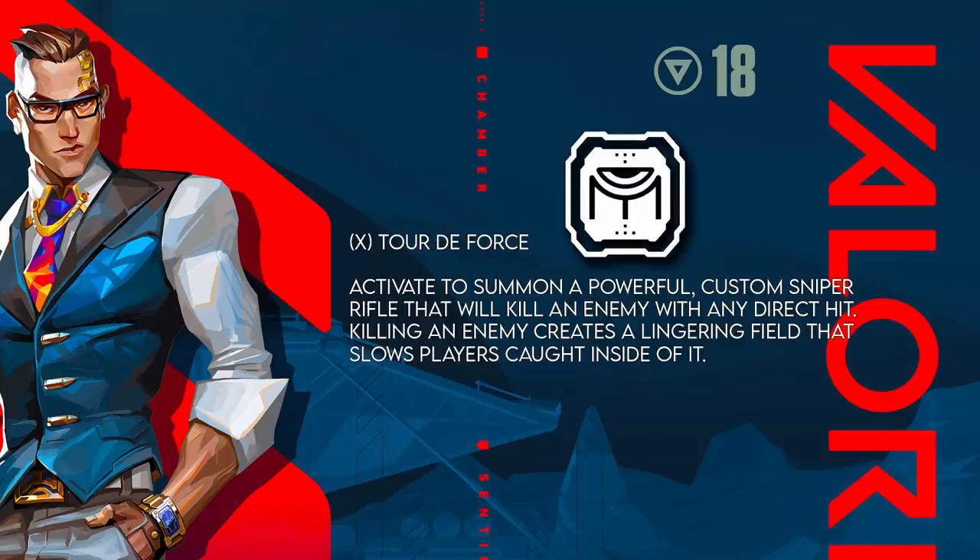The ultimate is called Tour de Force. Activate to summon a powerful custom sniper rifle that will kill an enemy with any direct hit. Killing an enemy creates a lingering field that slows players caught inside. So essentially it acts like the Sova ultimate in that hitting a player creates a slow zone, but it one-shots like an Operator. Anyone caught in the area apart from the person killed gets slowed — probably the same as a Sage slow.